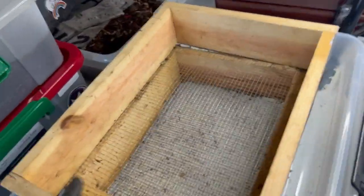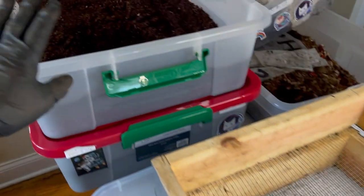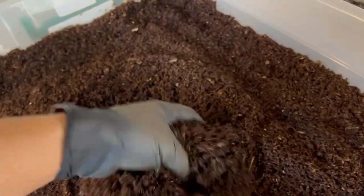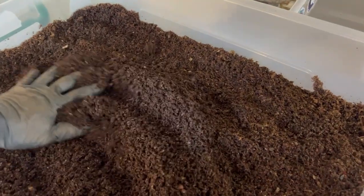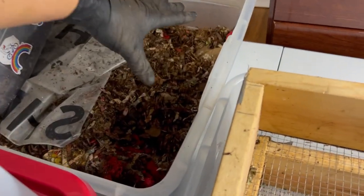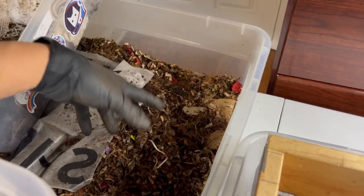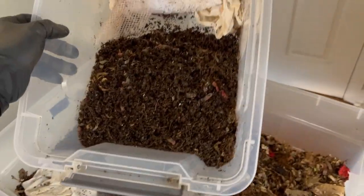I did build myself some sifters — a quarter inch and an eighth of an inch. These two bins are already harvested; it's all castings now — well, not fully finished castings, but we'll be using these two as the cocoon nursery bins. Over here I had all the bigger chunks like shredded newspaper that didn't get turned into castings yet, and in this tub all my worms are in there.